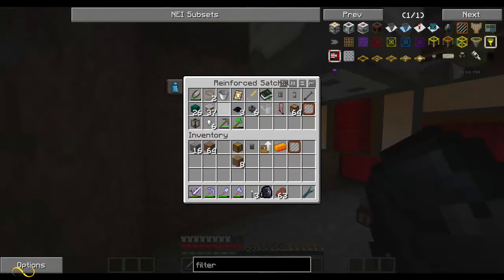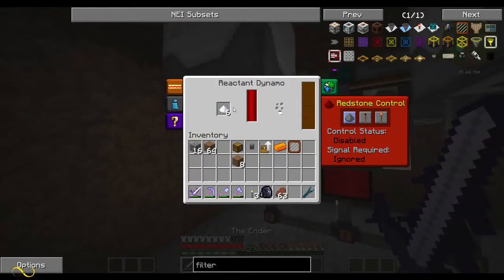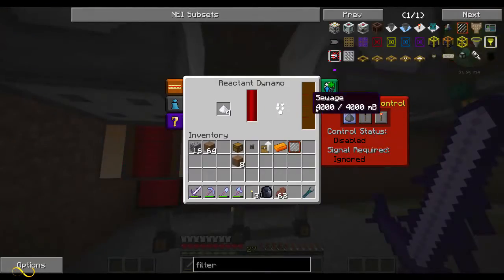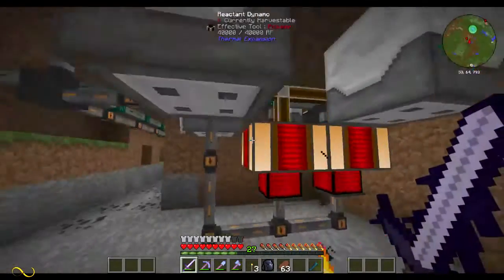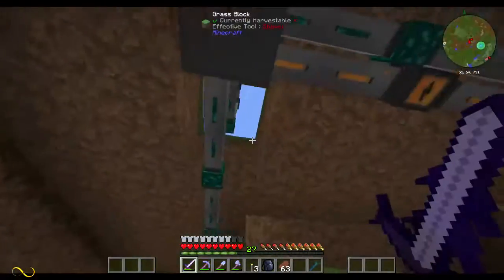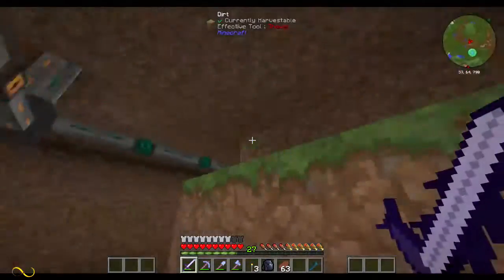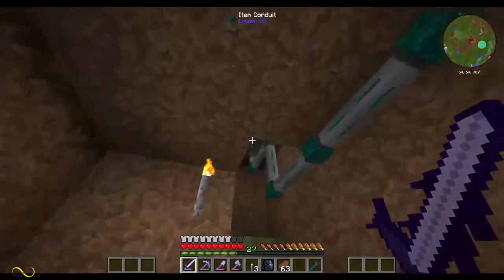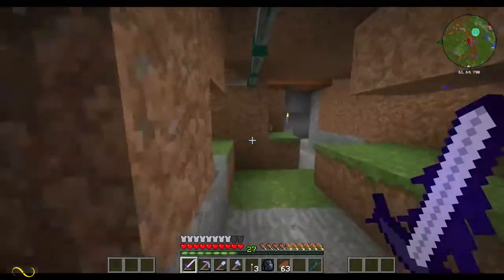We might give those efficiency augments - I'll look at the recipe in a little bit. Then we've got our thingy bobber here full of wheat. This is our breeder. Everything gets pulled out of the breeder and brought over to this chest, which is pretty awesome. I'll just take a quick run over here and show you guys that I haven't actually had to walk back over here yet.